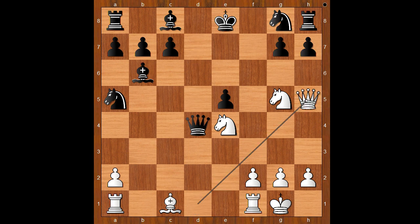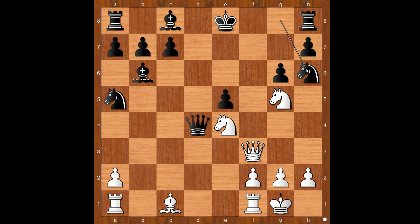Queen to h5 check. G6. Queen to f3, threatening queen to f7 check. Knight to h6 defending the f7 square. Bishop to a3. Knight to c4 attacking the bishop. What is the best square for the bishop? This is the most amazing moment of the game — please pause and find the best move.